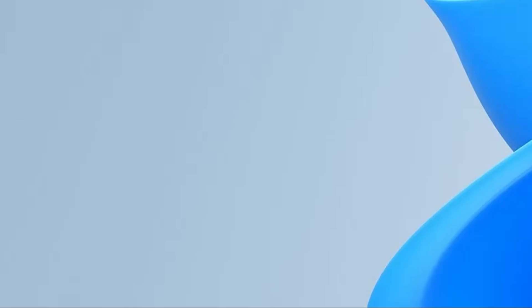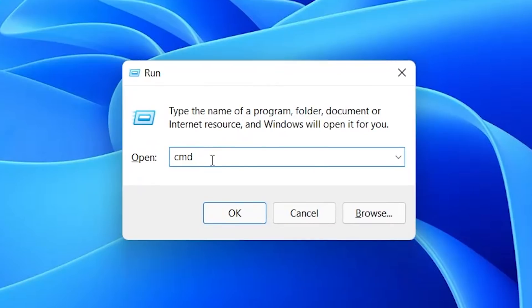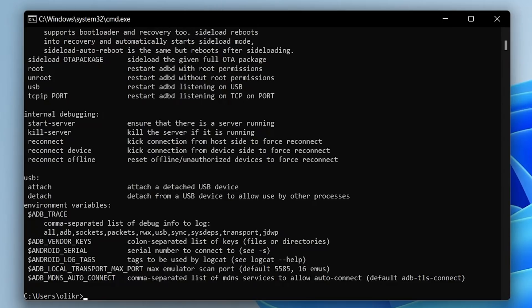To install ADB system-wide, all you need to do is keep pressing the letter Y and enter, following the prompts that may show up on the screen. Then open up your command prompt — in case you don't know how to do that, it's the Windows key and the letter R at the same time, bringing up the run box, and type CMD and press enter. Once you're inside your command prompt, type ADB and press enter, and if ADB is fully working, you'll get a string of code appearing in front of you on the screen. Don't worry, you're not getting hacked — it's just ADB.